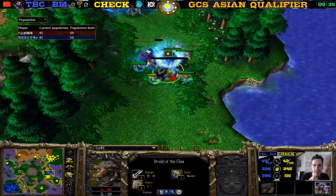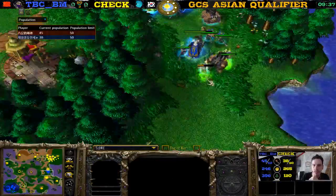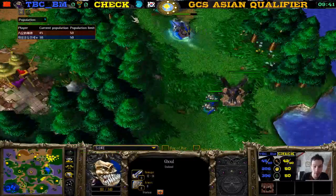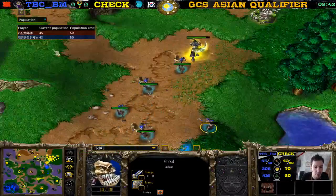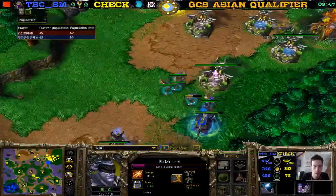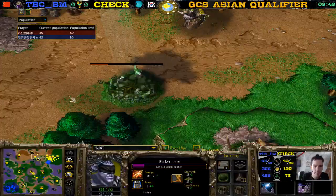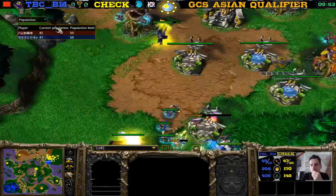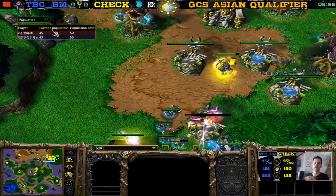This Bear goes down pretty fast — the Bear is dead. Wangu almost went down to half hit points — actually it did go down to half hit points, 160 HP only on this Ghoul. The Demon Hunter has to go home, afraid of that army. What is this? It's a Tree of Life for Jack.